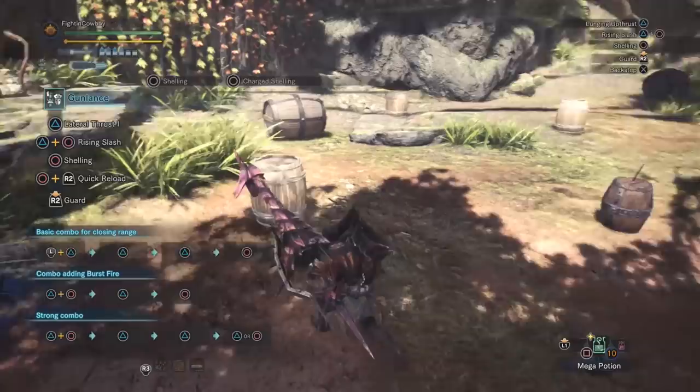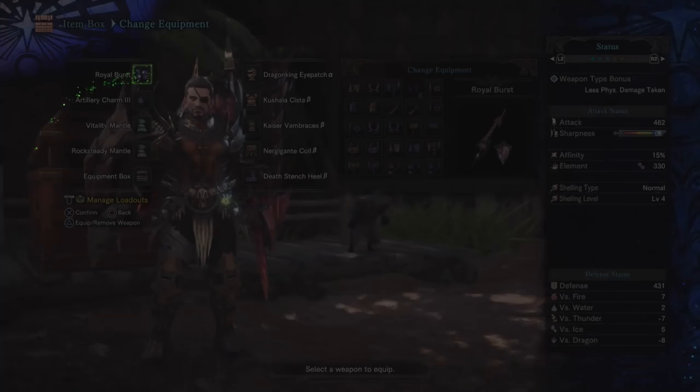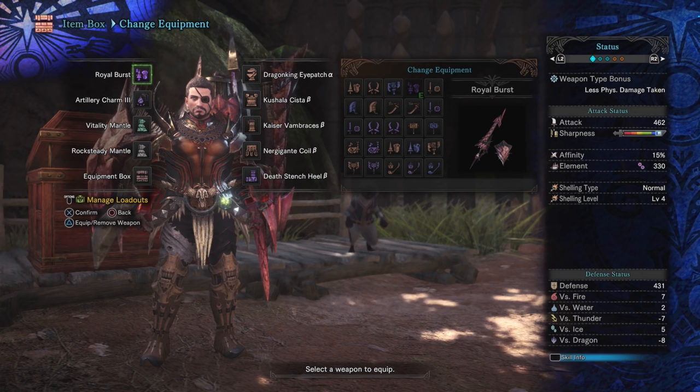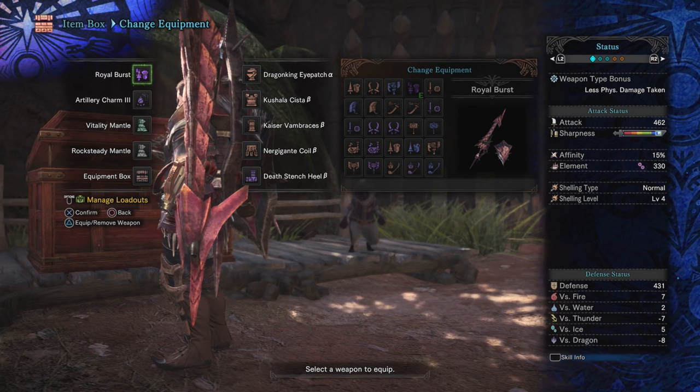Moving in depth into the gear — what we picked and why. First thing I want to point out is the Gunlance here, and that is Royal Burst. This is hands down the best Gunlance in the game for a burst fire build. On top of having the normal shelling type, we also have level four shells, which means we're going to get the best bang for our buck when it comes to dropping out burst fires on monsters. You get this going down the Wrathion tree; it has pretty respectable damage, can hit white sharpness, has some affinity baked in, and on top of that it has poison on it.